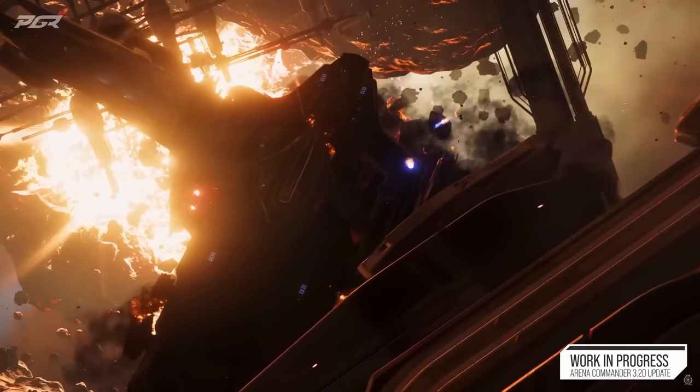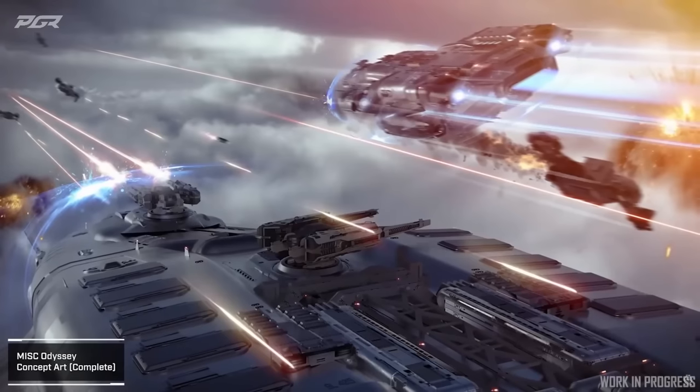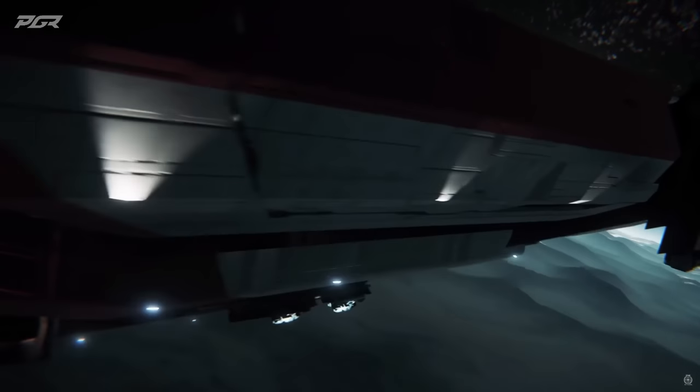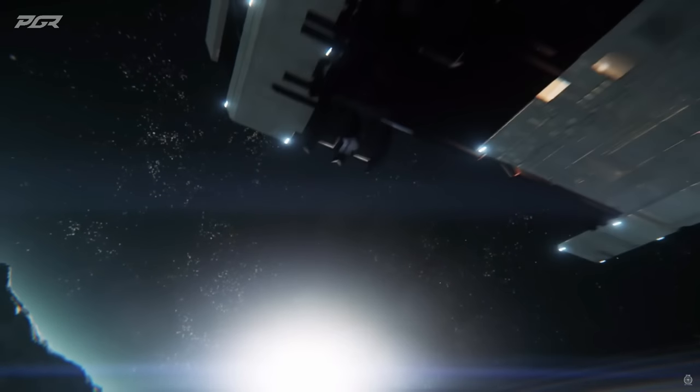Up next is Jump Town drug labs — they're changing locations. Jump Town on Yellow is moving to Daymar, so Daymar is not going to be the hot zone during the Jump Town event. Paradise Cove on Lyria has been moved to Wala, and Raven's Roost on Calliope has also been moved to Microtech. This will change things up with new terrain and new ways to engage those locations.